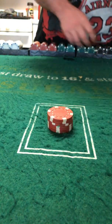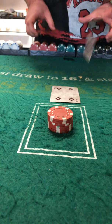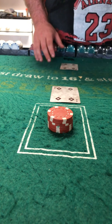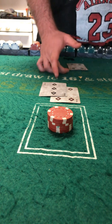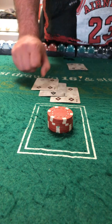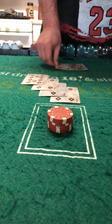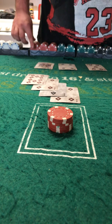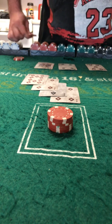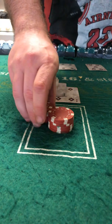Up it to 30. 4, dealer shows 4. 7 against 4 — you want to hit. 11, hit again — perfect 21. 9, 19, 2 — that's a win.